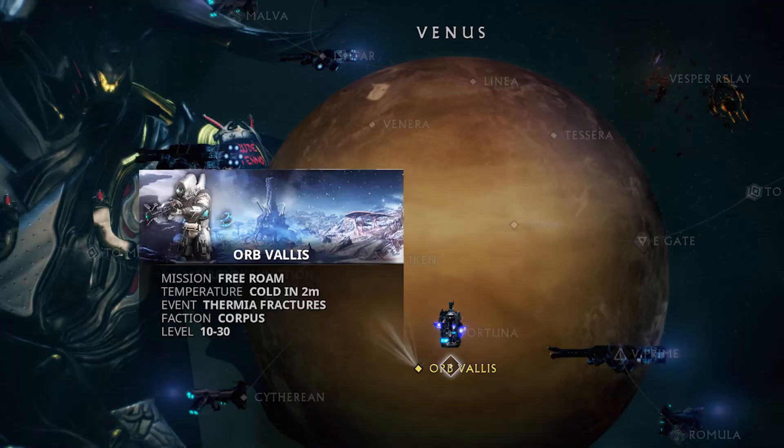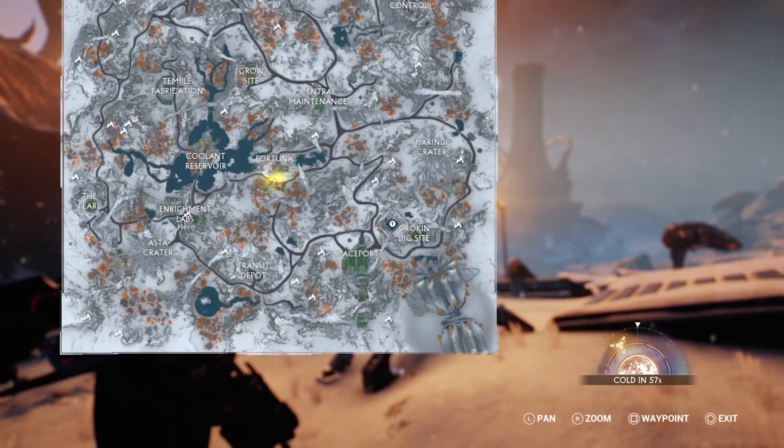Head over to your navigation console to check the weather on Orb Vallis. If it's cold, then feel free to head out.